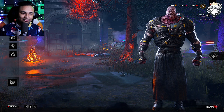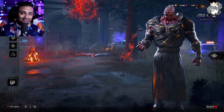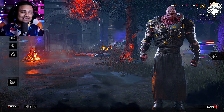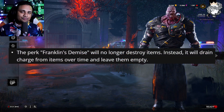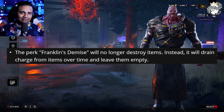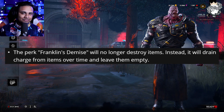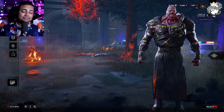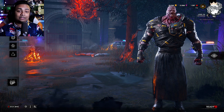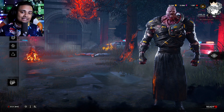The first perk on the list that has been changed is Franklin's Demise. Franklin's Demise no longer consumes the item when it's on the floor — instead it just drops the item. This has been reverted back to what it originally was. A lot of people are pretty upset about this because they talked about how keys are very overpowered and one of the ways they went against this was with Franklin's Demise.